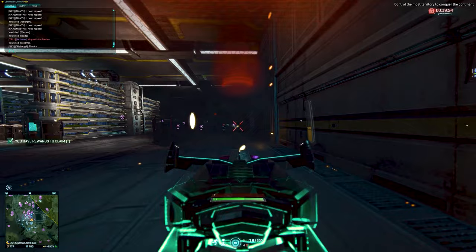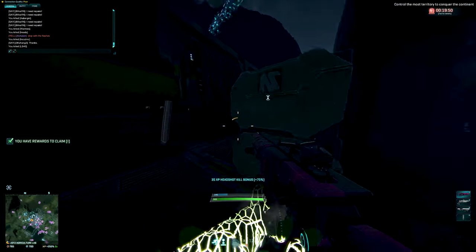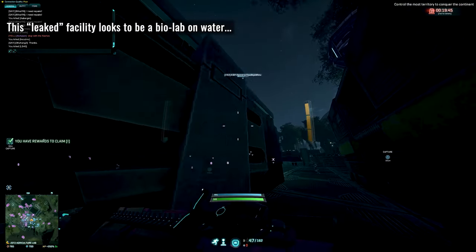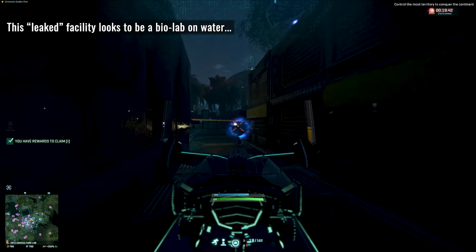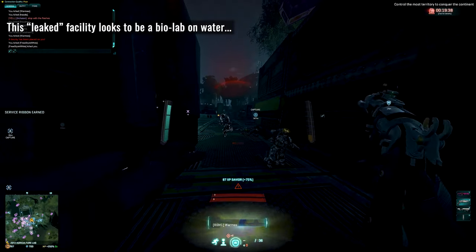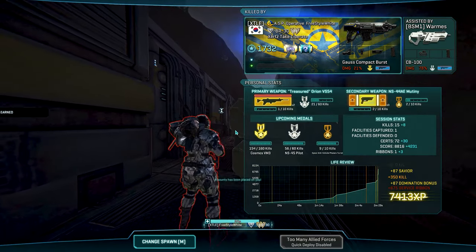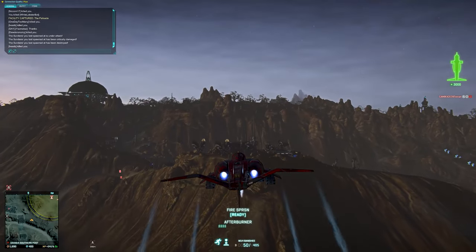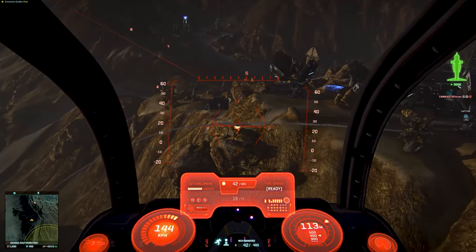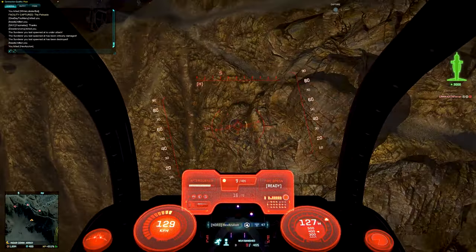An additional water-based facility was accidentally leaked by Rell himself during the stream. Looking at it more closely, it looks like a biolab on water, which is exciting — not because it's a biolab specifically, but because it tells us the developers are experimenting with water-based facilities. To see things like oil rigs and similar concepts would make for some awesome gameplay, and knowing the devs are experimenting with that concept makes me very happy.